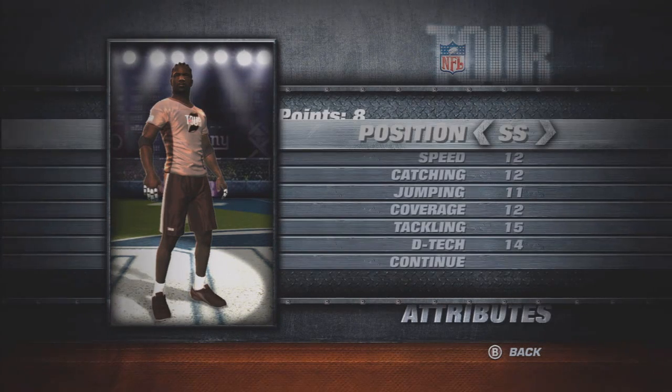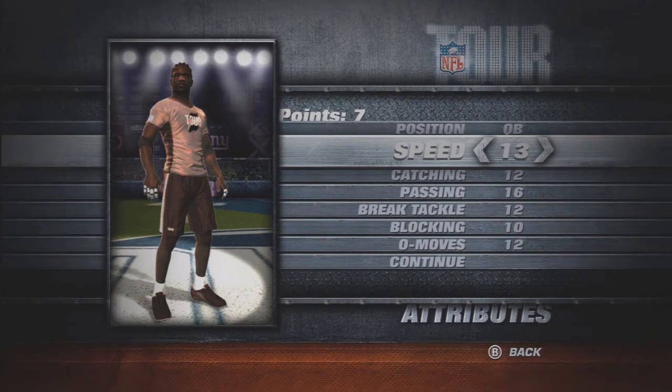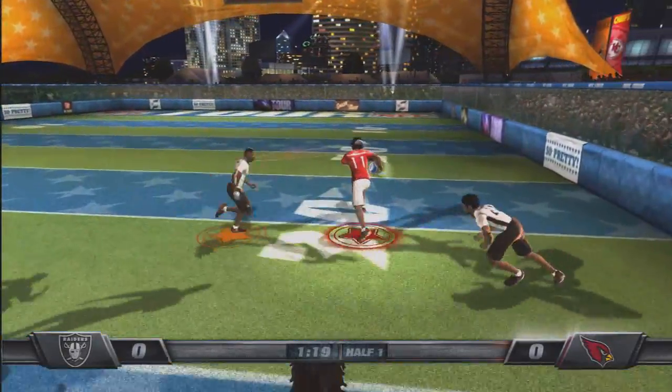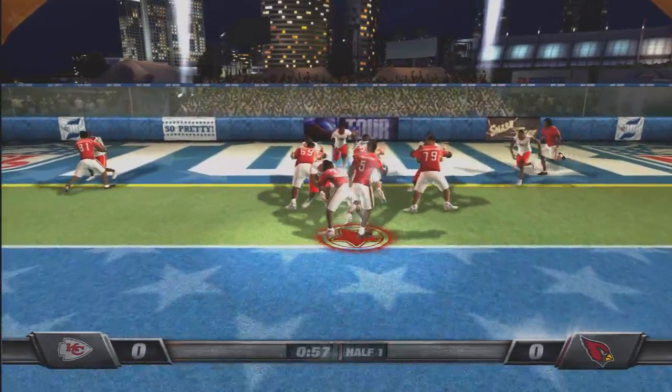You pick which kind of jersey you want to wear, what team you want to play for, what position, and some basic vital stats like hometown and your different attributes. Tour Mode's a test — it's to see if your created player, your average Joe off the street, can hang with the best of the NFL and earn his spot on a real NFL team for the following season.